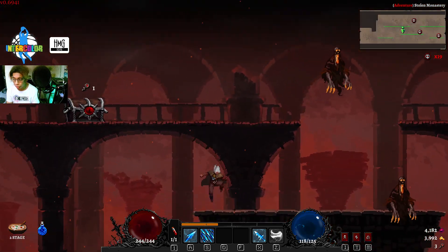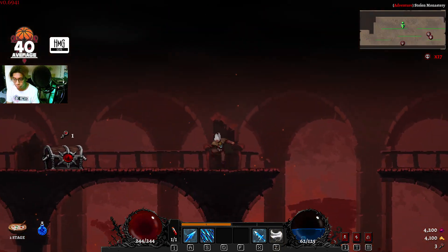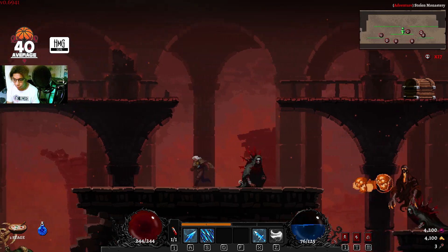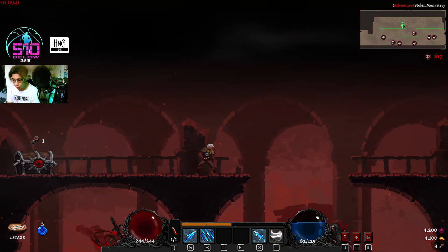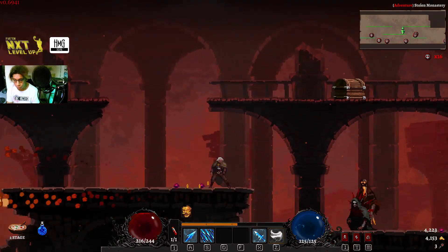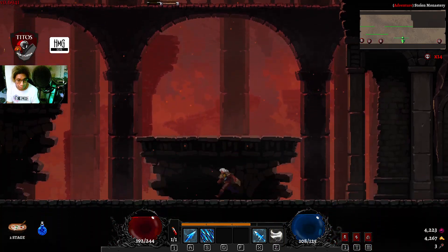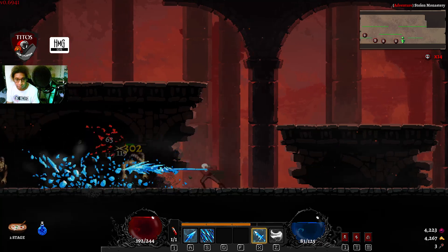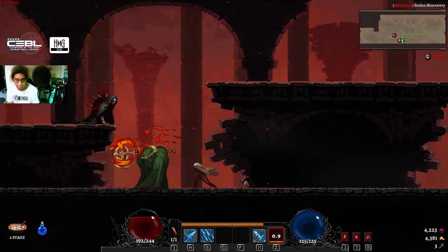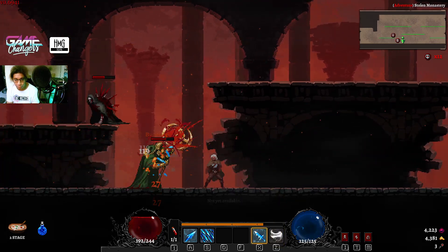They're really weak to magic, especially with ice. I want to hit from afar if possible. As you can see, there he is. They have a ton of HP, and the imp ones — that guy is like a mini boss. This guy is really slow though.